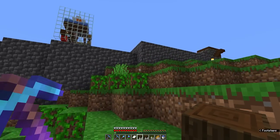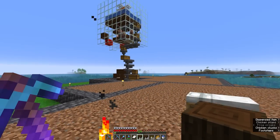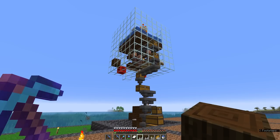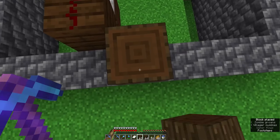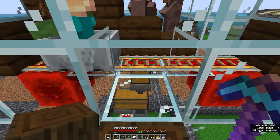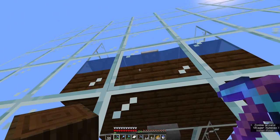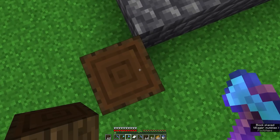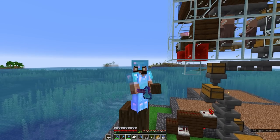I think it makes sense to sort out the iron farm area first. Something I have to consider, of course, is that while I'm building this, golems could well spawn on the blocks that I'm placing. It might be worth taking a little bit of time to turn the farm off, which should hopefully be easy enough. If I just pillar up, break this block, and time this right — there we go. That should stop the golems from spawning while we work on the build here.